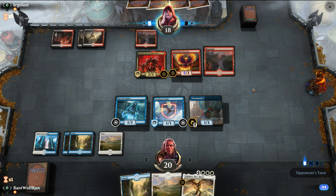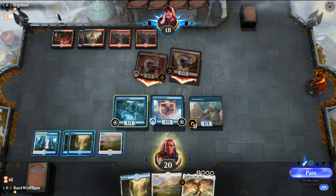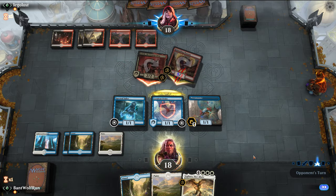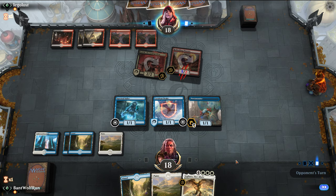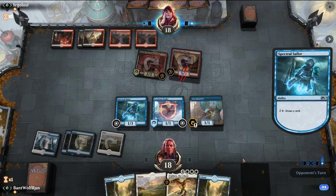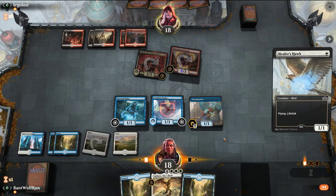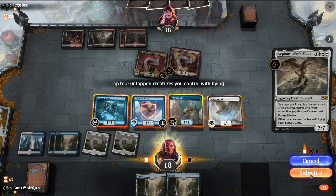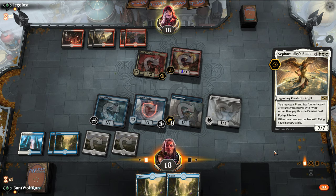Just block as such. The good thing is we can soak up this five damage every turn. This doesn't look like the Mayhem Devil build, which I think is better than the Judith build right now — if they started sacking stuff it could wreck our board state. Perfect. Now we should be in a good spot — 7/7 flyer for one mana.